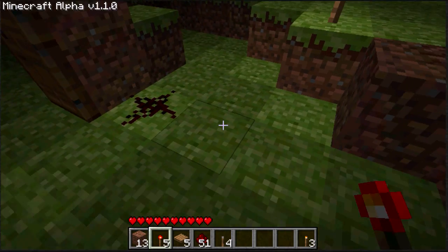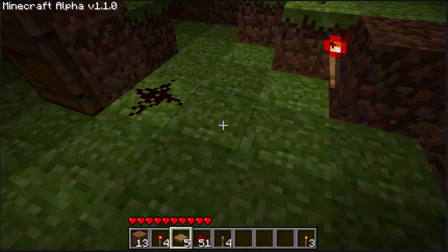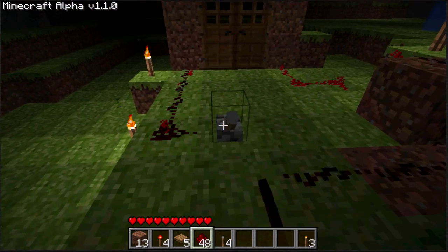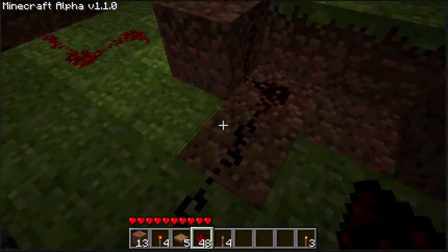Because it has to alternate from on and off. So what you're gonna do is put a block right there, intercepting your redstone line, and then you're gonna put a redstone torch on the side of it.